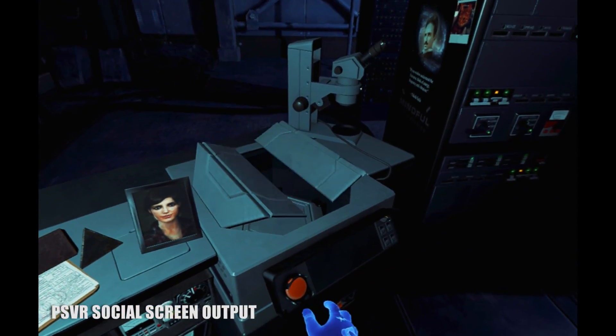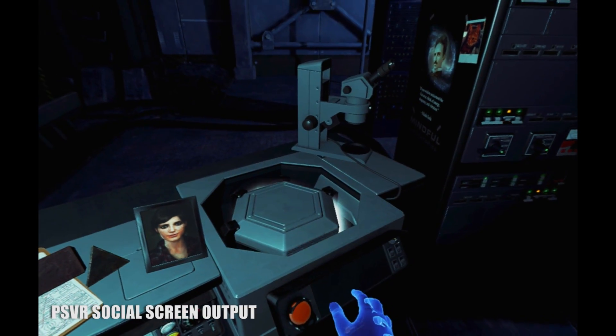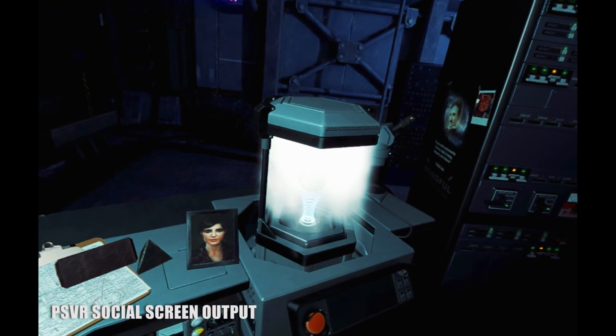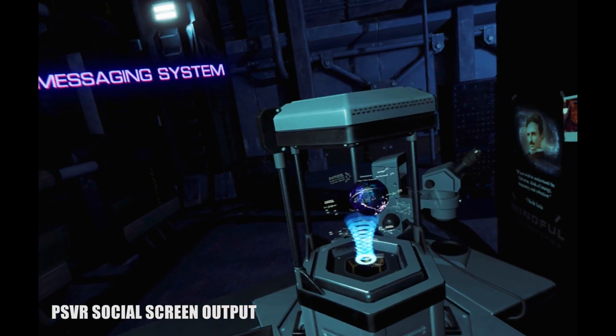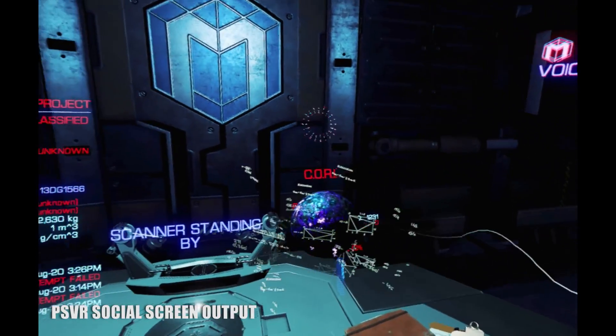Form starts you off fairly grounded in reality, and puts you in the role of physicist Dr. Eli in a state-of-the-art research facility. And everything here feels good. There are plenty of items on the desk to pick up and examine, buttons to press, levers to pull — everything you'd want at your VR fingertips.